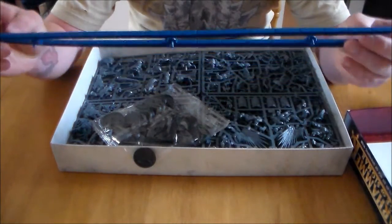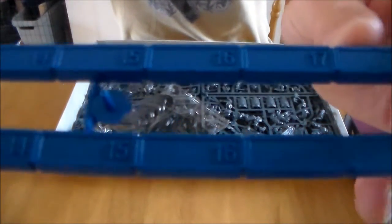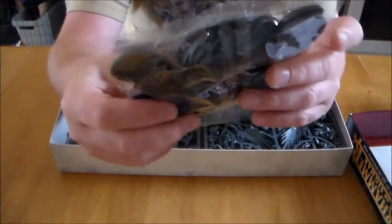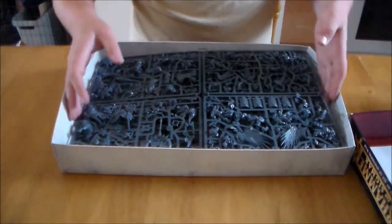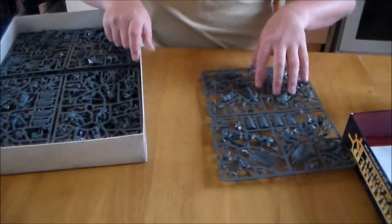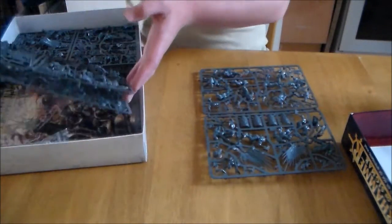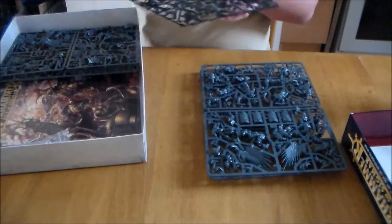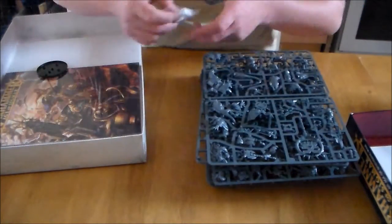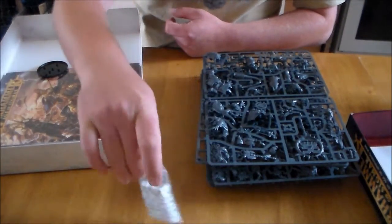First off you get your measuring sticks — the inches are marked out on these ones. On the last ones it was just plain sticks. You get the bases — bases all around. There's so much plastic here. You have one sprue — it's a bit of a mixed sprue — same as this one. This one has the big kind of Hellbrute-looking guy on it. So it's just four or five sprues.